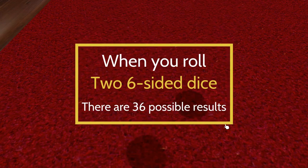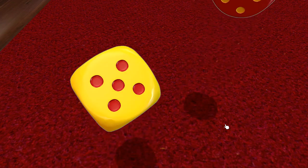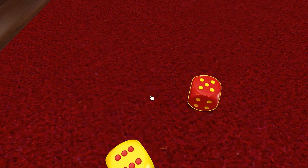When you roll two dice, there are 36 possible combinations that can come up. We figure out the odds based on that number. For example, how many ways can you roll a two?